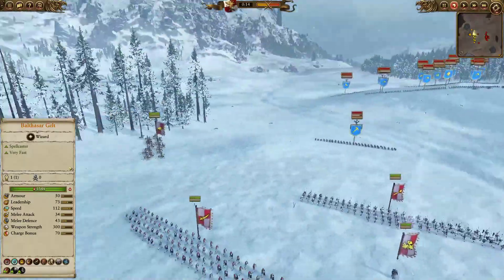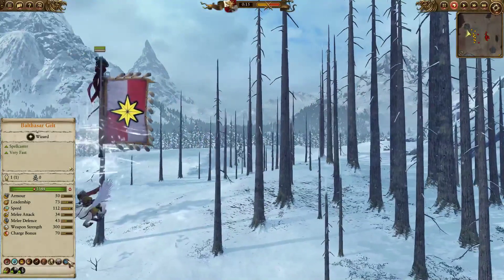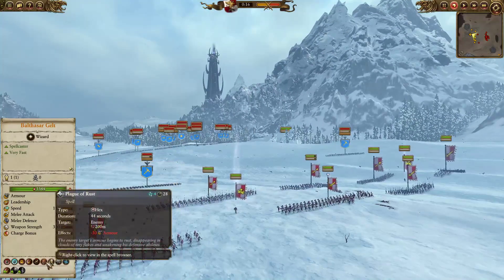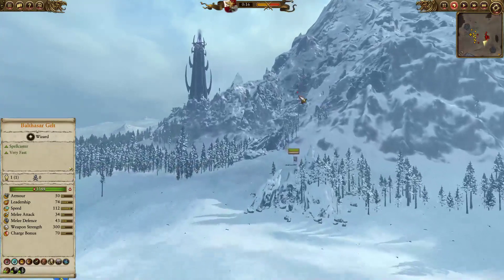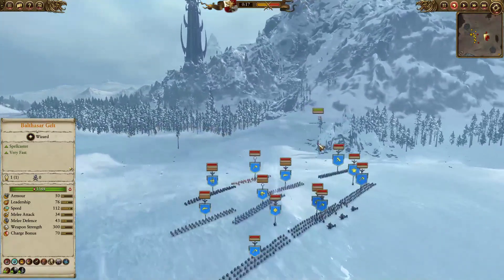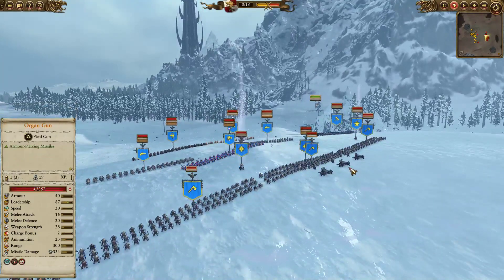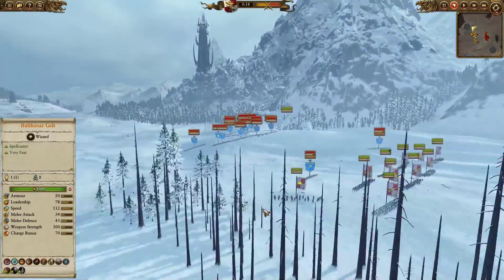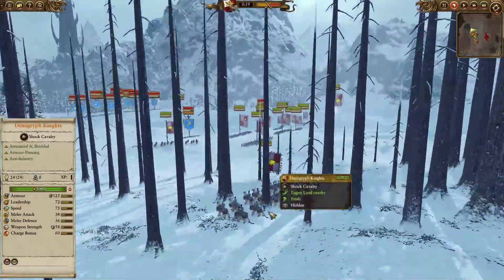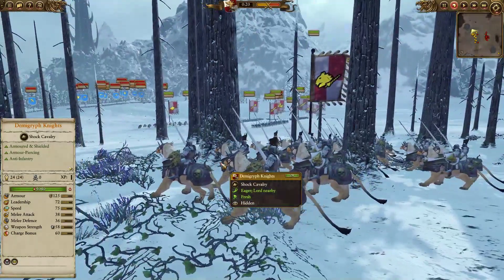For my leadership, I got Balthasar on his Pegasus with the Staff of Lance, Arcane Conduit, Final Transmutation, and the Plague of Rust. Over back here I got Zintler's Reichsguard, just flanked and deployed behind that mountain because I thought he wouldn't be able to see me — but obviously he can, and the Organ Gun is going to completely decimate that unit.